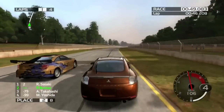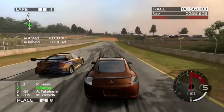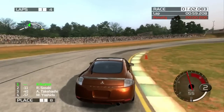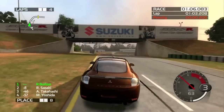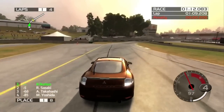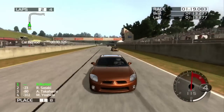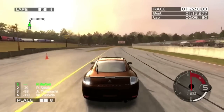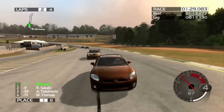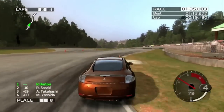They're actually doing pretty good. Oh, I like that livery - the tearing away to the blueprint, that looks cool. Holy shit, I actually outbraked Sasaki! That Celica looks menacing, especially compared to my bubble that is this Eclipse - this thing is just a big giant bubble.